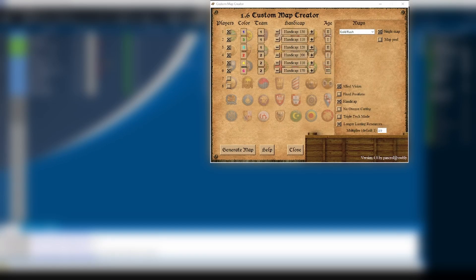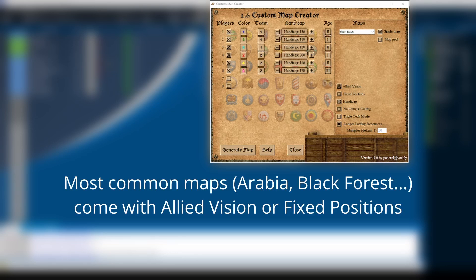Welcome to this new tutorial video where we will explain how to use the new custom map creator for the 1.6 community patch. The community patch already comes with most of the common maps like Arabia, Arena, Black Forest or Nomad, with several variations adding allied vision or fixed positions.